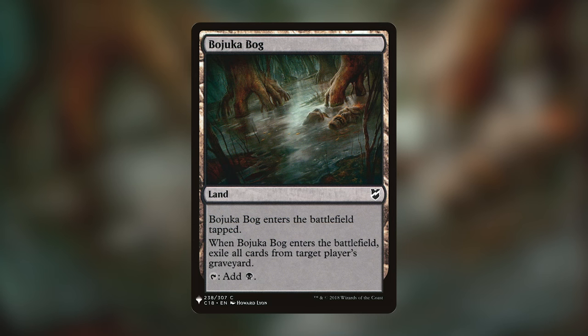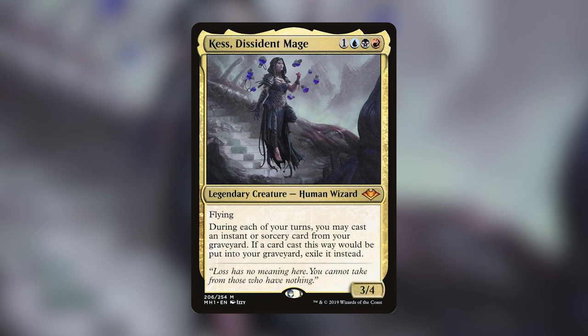Now on to favorite commanders. Mine is Kess, Dissident Mage — a human wizard for one blue, one black, one red, with flying. During each of your turns, you may cast an instant or sorcery card from your graveyard; if a card cast that way would be put into your graveyard, exile it instead. I love casting a Demonic Tutor from my hand and then a second Demonic Tutor from my graveyard — and that's all I have to say about that.